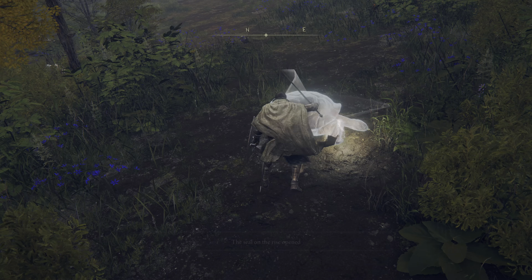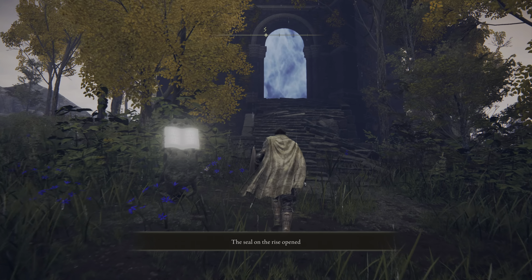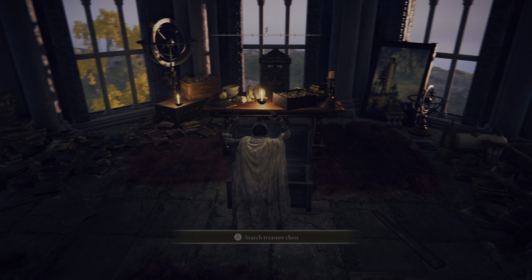Once all three are vanquished, the seal will lift, and then you can climb the rise. Inside you'll find a chest with a Memory Stone, which permanently increases your memory slots, allowing you to attune additional spells.